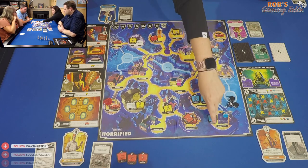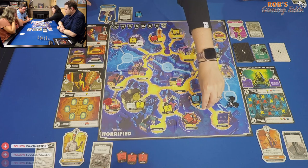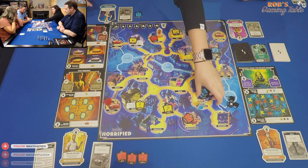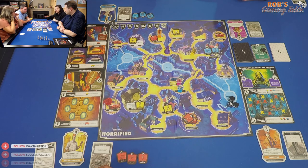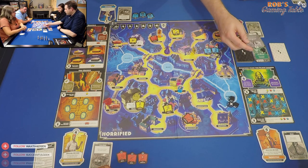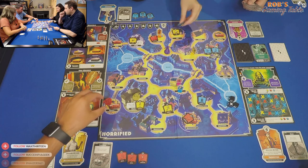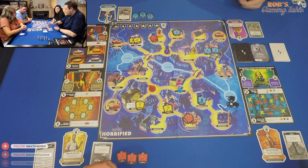Mel takes her turn: picks up an item, moves, picks up again for three actions, then moves again for four. Her ability lets her add one strength to any item she uses. The monster card phase brings no villagers on board; three items are placed, and Dracula as frenzy monster moves up to three spaces toward the nearest hero or villager with no attack since no one is in his space.